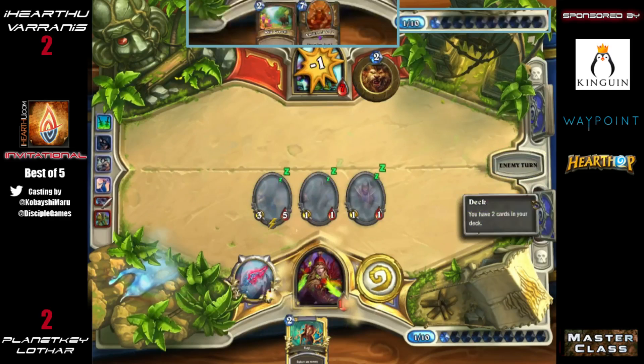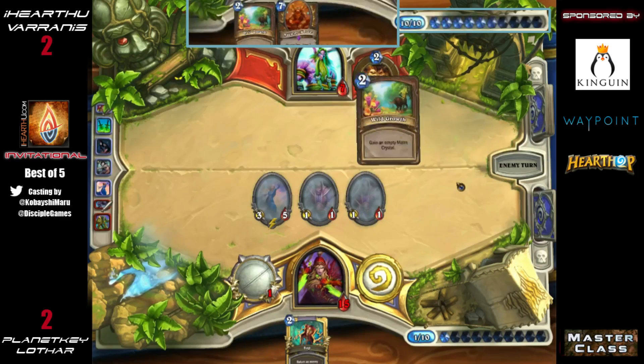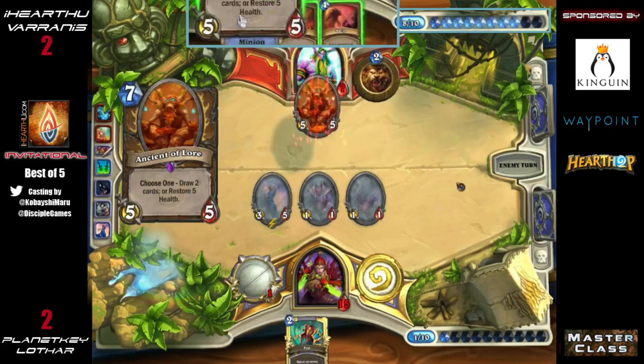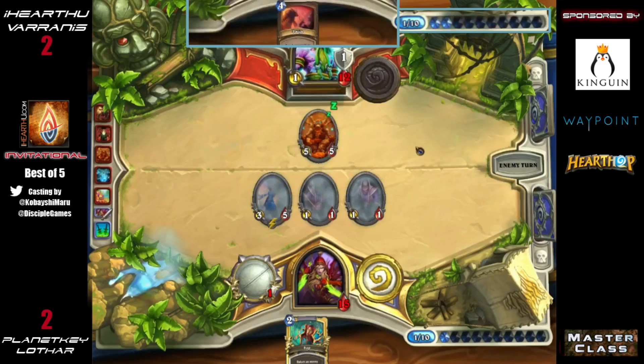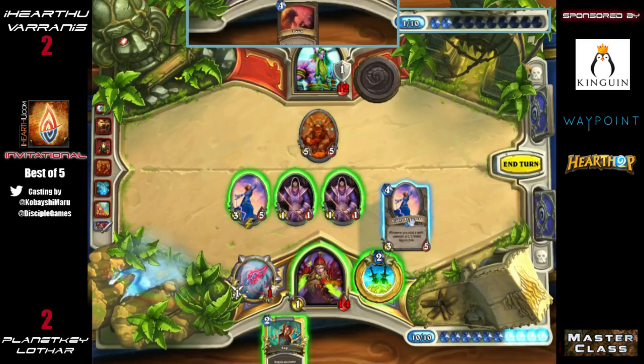He's got five damage on the board and one from the knife — he's one off lethal. However, Varanus might be able to hero power for extra armor. He uses Innervate — let's see what he draws from Wild Growth. He gets a Swipe. He'll heal up: Innervate, hero power, Innervate Swipe would have been one mana short. But this gains extra armor and puts him closer to killing his enemy. Since he's already used both Ancients of Lore there's no card to draw that enables the combo, so just get the armor now.